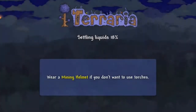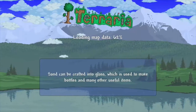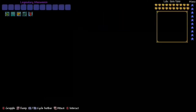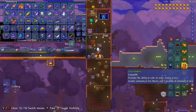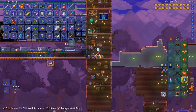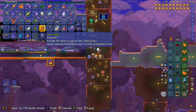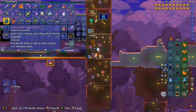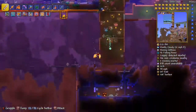The lava waders are pretty easy to make in Terraria. You only need a few items to make them. I already have my lava waders so I'm going to unequip those right now so I can make new ones. You need the lava charm, water walking boots, and the obsidian skull.